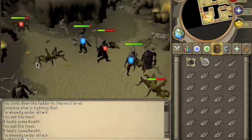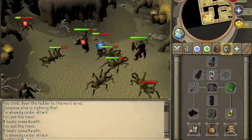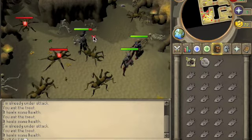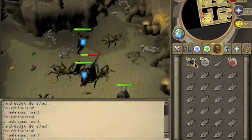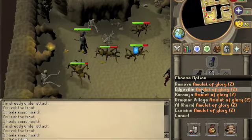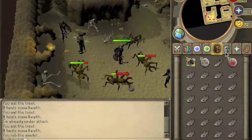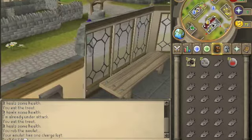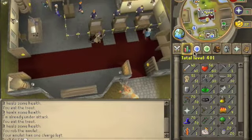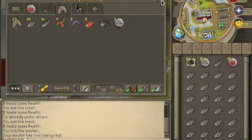So basically just attack these. Once you have a full inventory and you've run out of food and you're kind of low on health, all you do is teleport to Edgeville. Their max hit is one, by the way. So if you don't have a ring of life, just keep about eight to ten hit points as a buffer. Since I'm 60 hit points, my ring of life activates at six, so I'd leave at about ten.